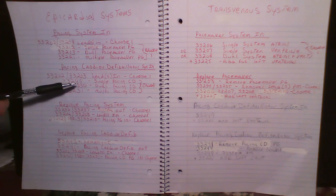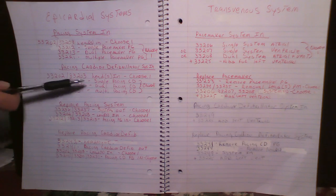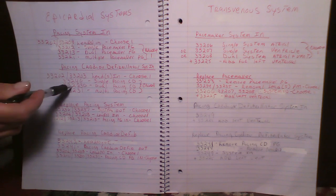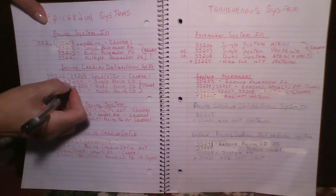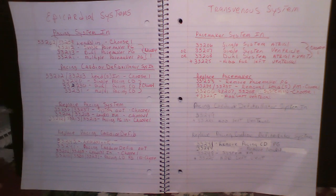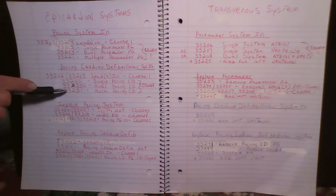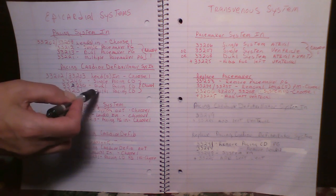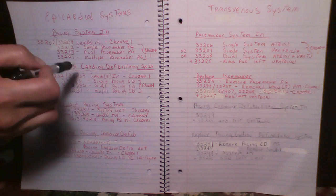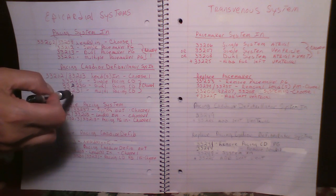Then you choose the pulse generator code for the pacing cardio defibrillator: 33240 for single, 33230 for dual, or 33231 for multiple. The multiple code is where left ventricular pacing is included. So you choose one code for your leads and one code for your pulse generator — two codes to put in the pacing cardio defibrillator epicardial system.